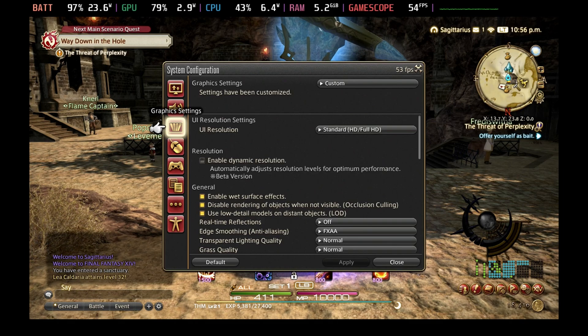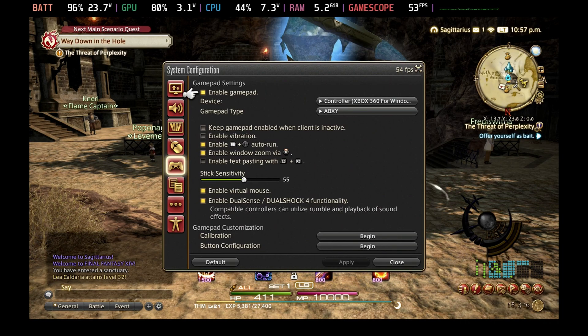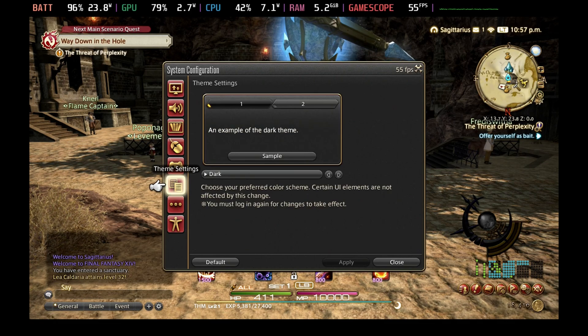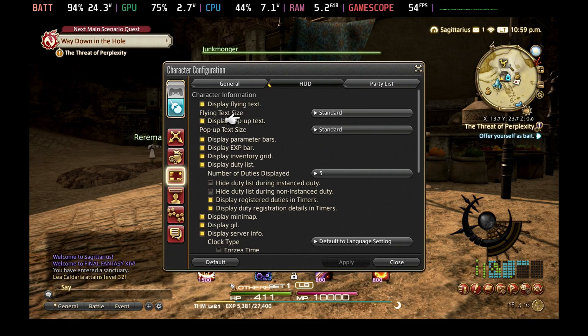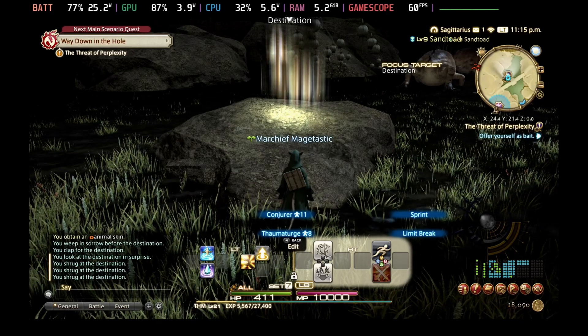Controller wise, you need to come into the control configuration from the main menu — that's the controller icon — and enable gamepad. This will default to the Xbox 360 layout and you need to make sure it's on the ABXY button mapping, or if you're using a different controller you can change those button layouts. You also need to come into the character configuration, which is the second from last icon, and enable the cross hotbar. This gives you the controller style layout where holding the left or right trigger brings up all of the extra icons.